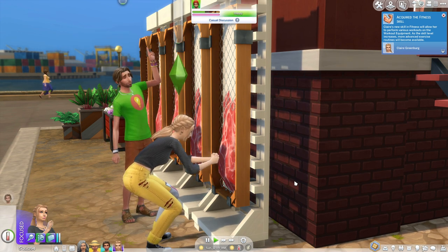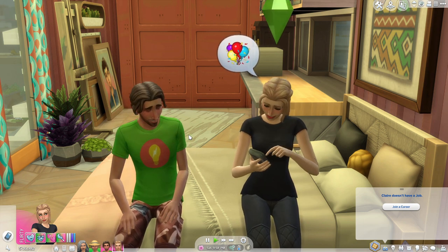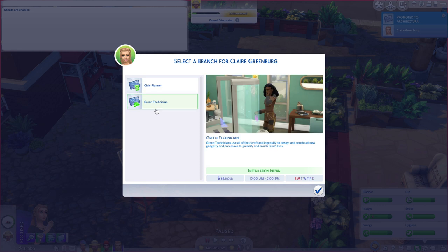You just have to go through the civil designer career. To get into the civil designer career, you're going to go to join a career like you would any other career in The Sims 4, and you're going to choose civil designer. Now, once you get to level four — so after your third promotion — you're definitely going to want to choose the green technician career path.